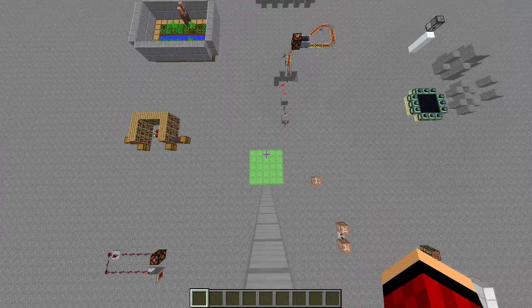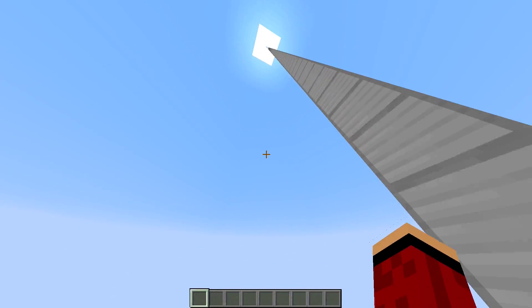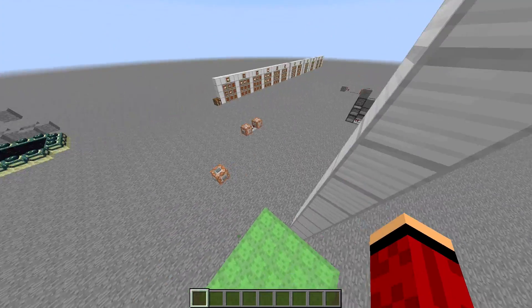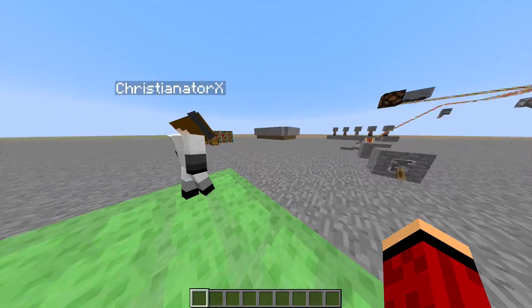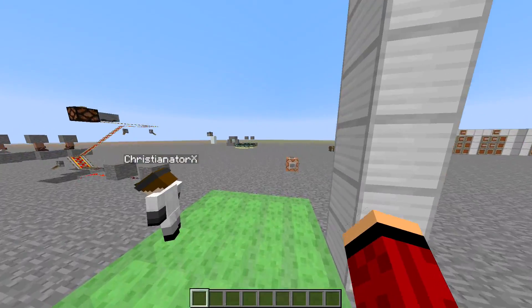It's a trampoline! You just boing up and down. The thing is, this block is even slower than Soul Sand. When you walk on it, it makes you slow — agonizingly slow.